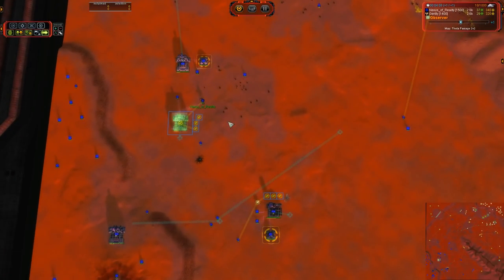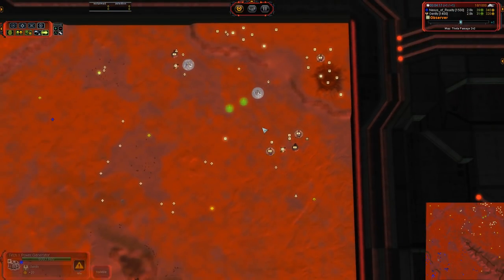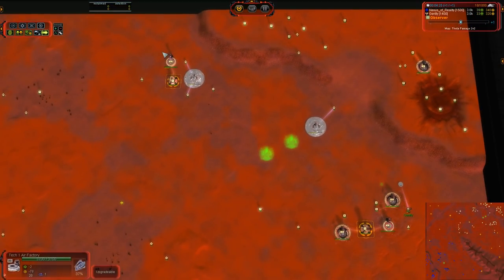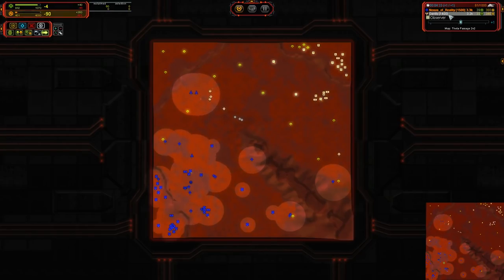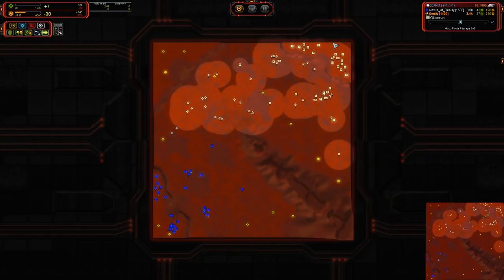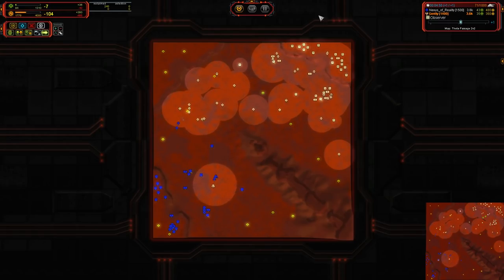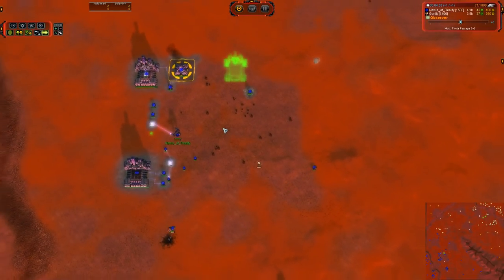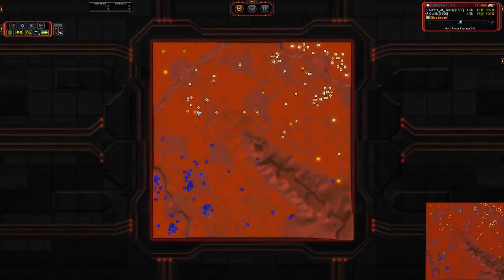We've got another land factory — that makes three — and land factory spam for Gently. He's got three down and three more going up for a total of six, then seven, plus two air factories on top of that. So his production is far higher than Nexus. He's getting 243 versus 60 mass from reclaim, which is helping him out. He's kind of low on power but that will be remedied. Nexus is relying more on his mass extractors than reclaim. We've already got spots of rock gone for Gently — kudos to him for playing that out well. Nexus, I think that's something you could probably improve on. As always, watching your own replays is a good thing for improvement.